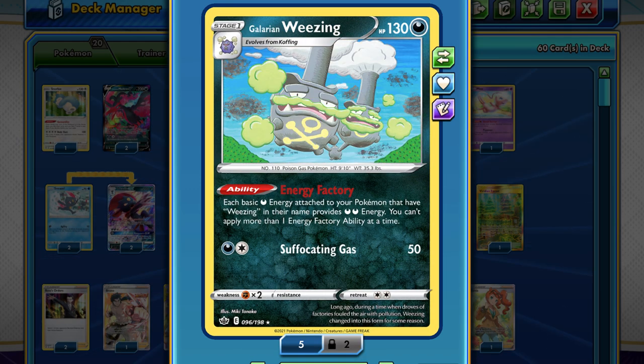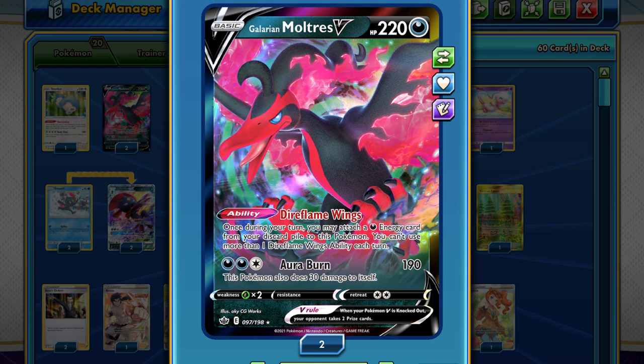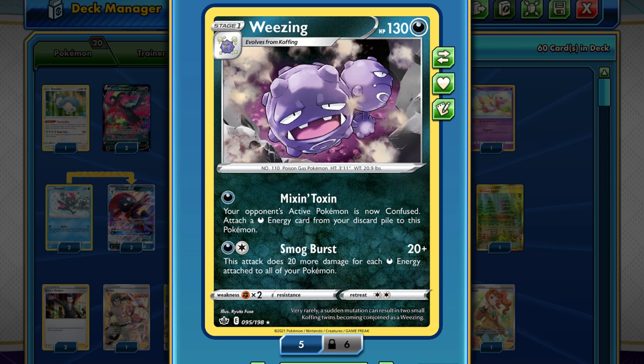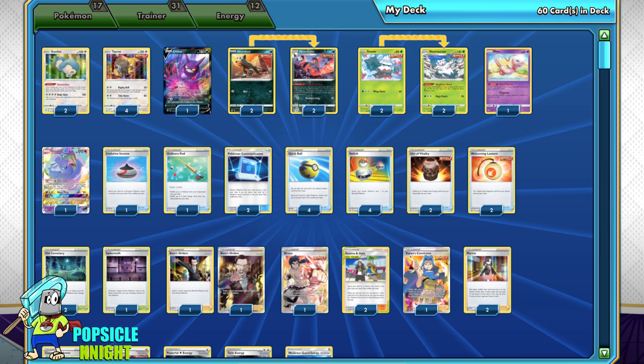So ideally you'll want to have just one Galarian Moltres V to accelerate extra energy every turn, one Weavile GX to move energies around, and at least three of the Weezing line — one of them should be the Energy Factory Galarian Weezing, and be sure to have a lineup of the Smogburst Weezing as well. If you're able to get this perfect setup every time, you'll definitely have a higher chance of winning. Overall, I think this is a really fun deck to play.